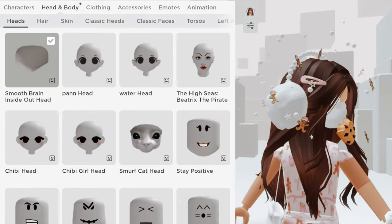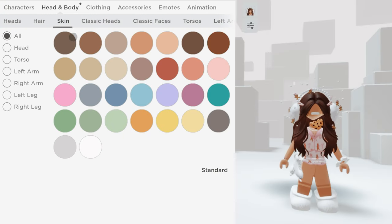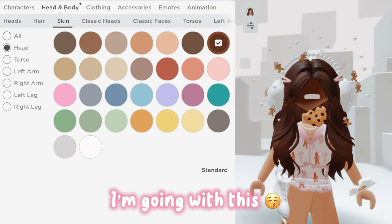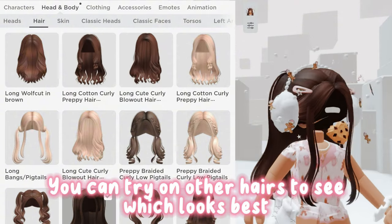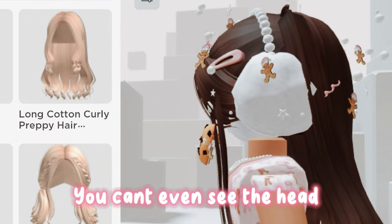First, wear the head, then go to Skin and click on Advanced, then select Head. Choose the color that matches your hair — I'm going with this one. You can try on other hairs to see which looks best. This hair works best for me; you can't even see the head.